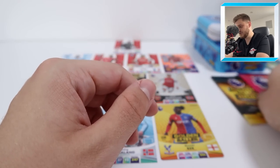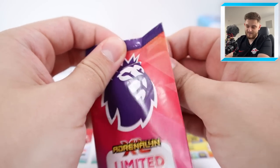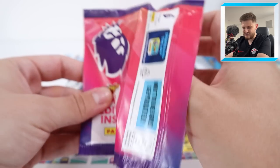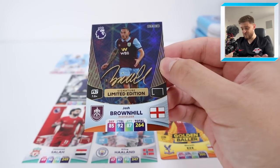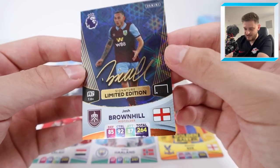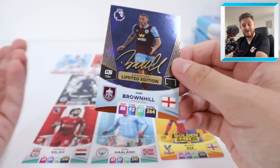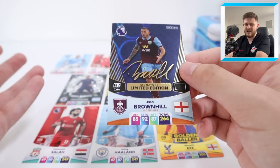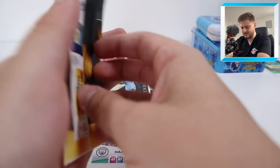Here we go - it's time for the limited edition and the golden baller pack. This limited edition is going to be a centre mid for Burnley - oh it's a signature! I didn't even realise he had signatures. Josh Brownhill signature limited edition - what a result! But he just doesn't get into this team, let's be honest. Even Burnley fans can admit he doesn't get into this team. So he goes to one side. But a signature card - you'd love to see it.